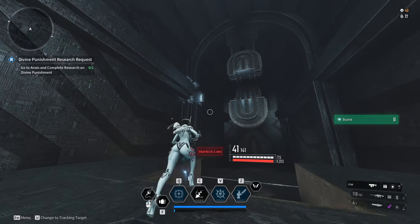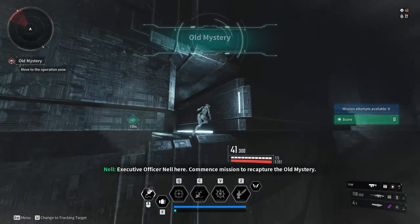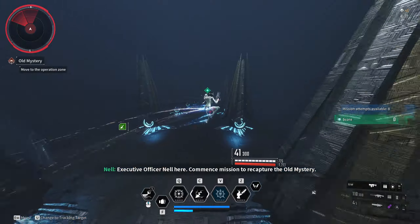You don't need any modifiers. From the start, you just need to run to the Kuiper War event. You can skip the ads at the beginning.